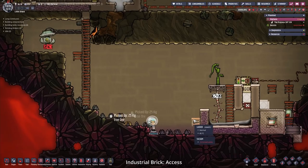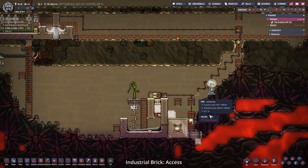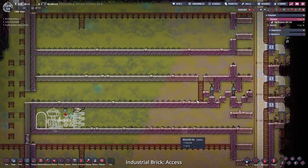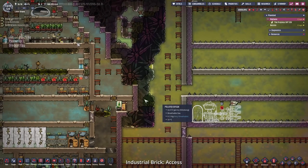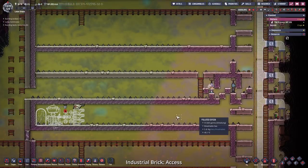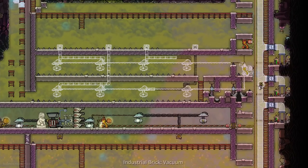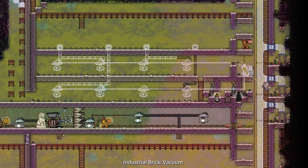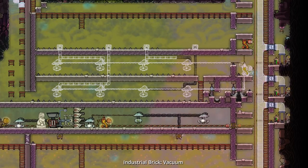For our industrial brick, this is how far the duplicants have come. We need to fill in the NAFTA and then we can finally start with the metal refineries. I also want this to be a vacuum. I skipped a larger portion of time here because the duplicants took 27 cycles to get to this point. Here you can see I placed a lot of gas pumps, pipes, and hooked it up to the electronic grid so we can produce a couple of vacuums, which should make it easier to create the desired atmospheres.